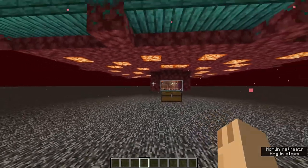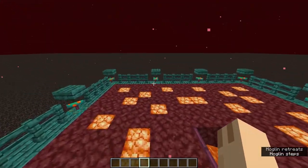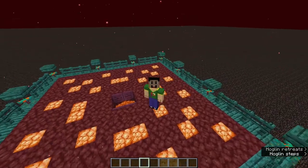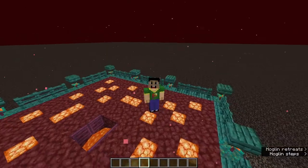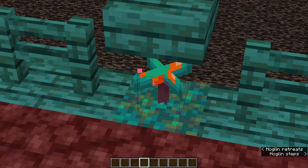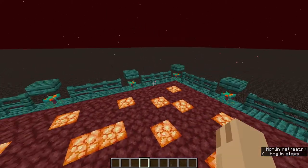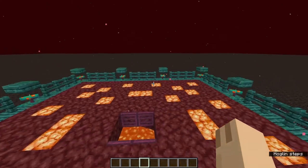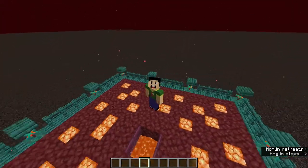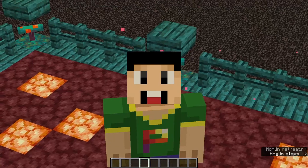Let's talk about how this farm actually works and what game mechanic it uses. It works on warped fungi. Hoglins are scared of warped fungi because they live in a crimson forest, and warped fungi comes from the warped forest — their counterpart biome. When you place warped fungus near a hoglin, it will run away from it. Warped fungi are placed all around the platform, so hoglins rush towards the center and fall into the killing chamber. Only adult hoglins die and give drops; baby hoglins are useless.